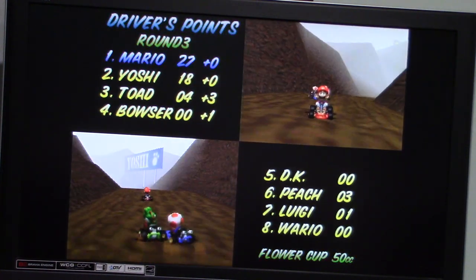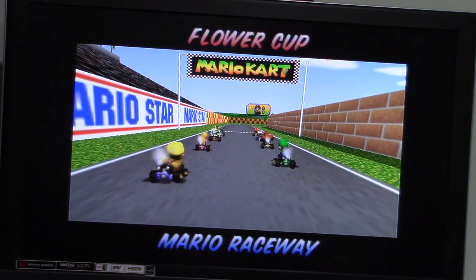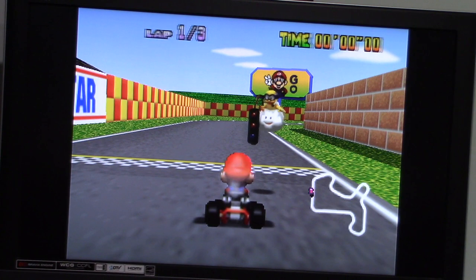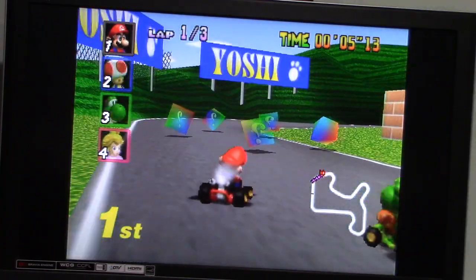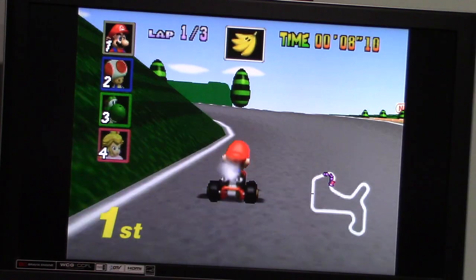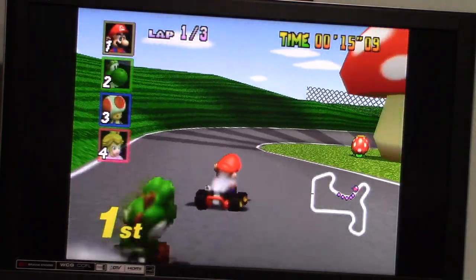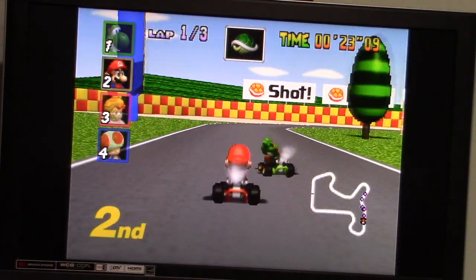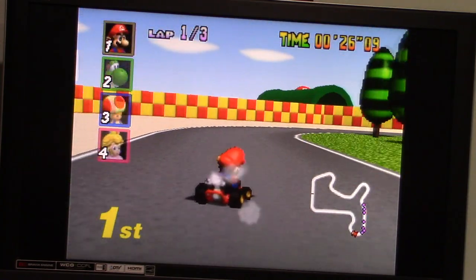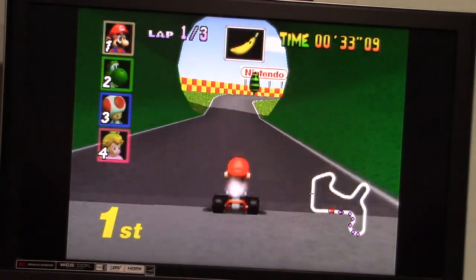Alright, another nine points once again. Time to head into our final race, which is going to be on Mario Raceway. We do get a banana. Nice try, Toad. I hit Yoshi right there, but I literally just got my green shell out right there - that was weird what happened, but I'll still take it anyway.